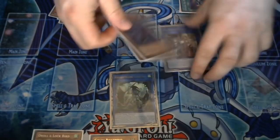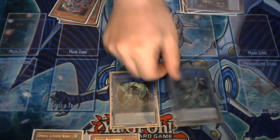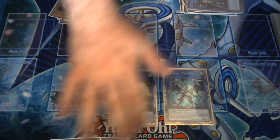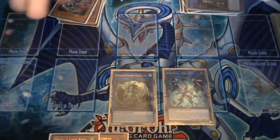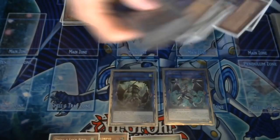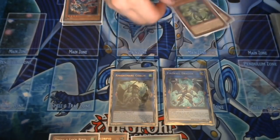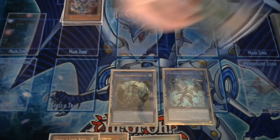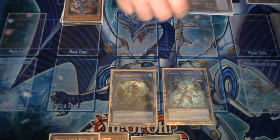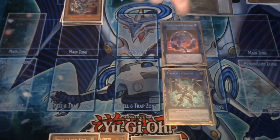Then you link those two — Headbutt Bat and Octo Stretch — with your Isolde into your Firewall Dragon. Firewall is just absolutely busted. Now, always remember to add back your Phoenix Blade by banishing two warriors. I tend to always banish the Gokey I can't use anymore, so I can always remember which one that is. You banish those two to add Phoenix Blade back to hand.